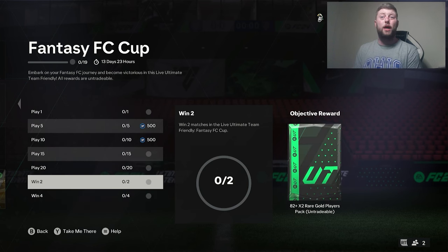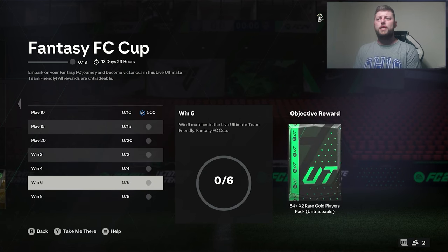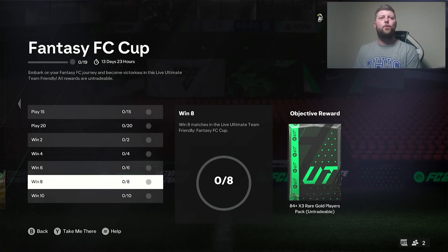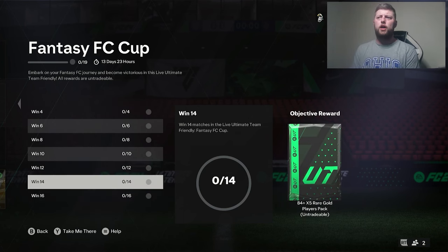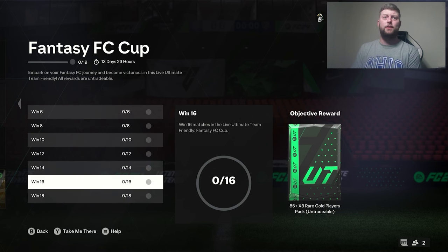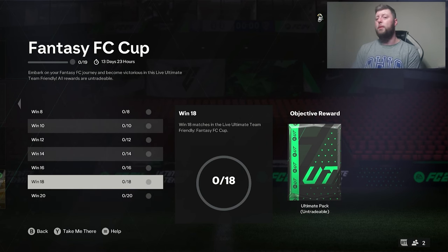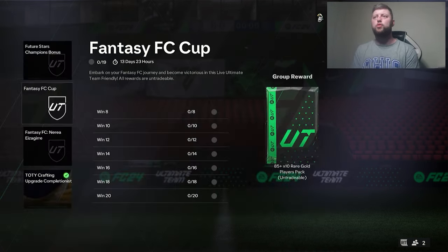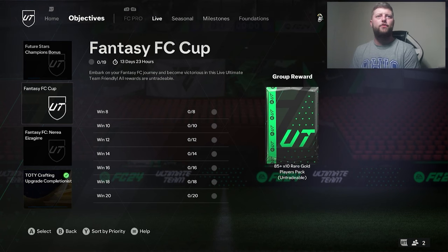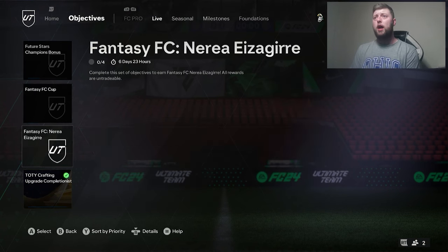Win 2 is going to give you an 82 times 2, win 4 is 83, win 6 is 84, win 8 is 84 times 3 — we get a Base Torres for win 10. Win 10 also gives 85 times 2, and 84 times 5. Win 15 gives 85 times 3 and an Ultimate Pack — I don't know, we haven't seen that in a long time. And finally for winning 20, we get an 84 times 20 alongside an 85 times 10.